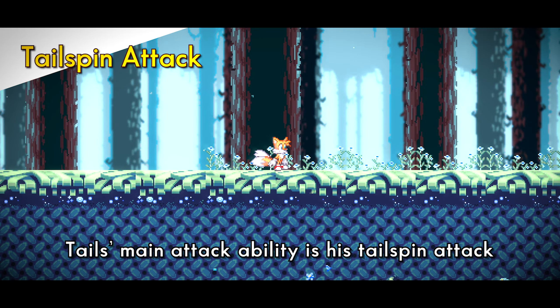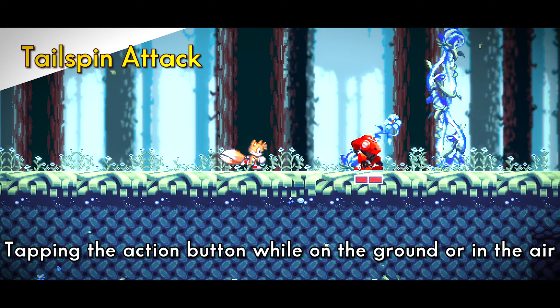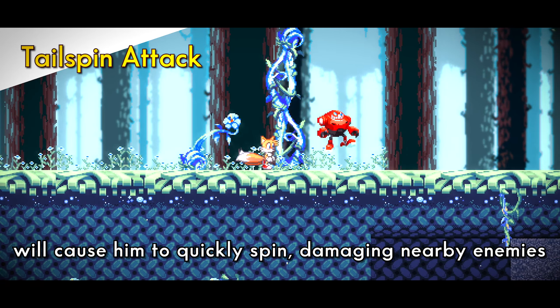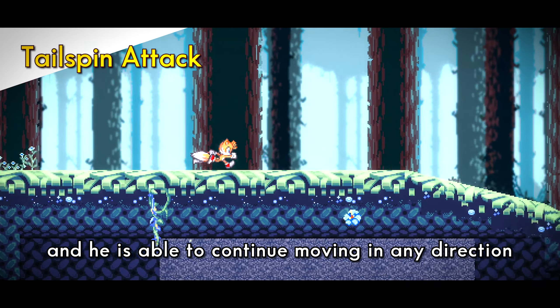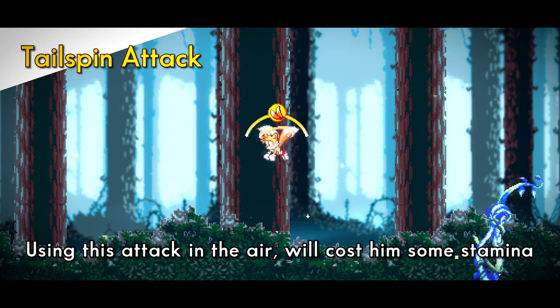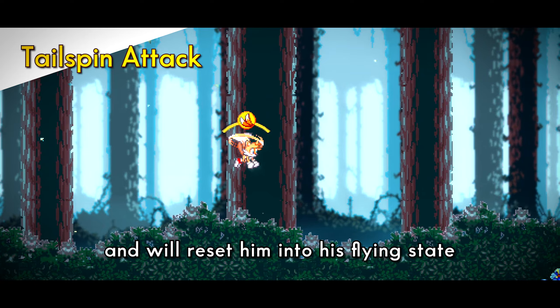Tails' main attack ability is his tailspin attack. Tapping the action button while on the ground or in the air will cause him to quickly spin, damaging nearby enemies. This does not stop his forward momentum and he is able to continue moving in any direction. It will also deflect any incoming projectiles. Using this attack in the air will cost him some stamina and will reset him into his flying state.